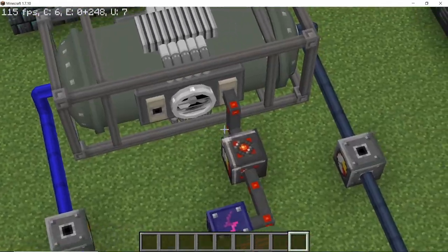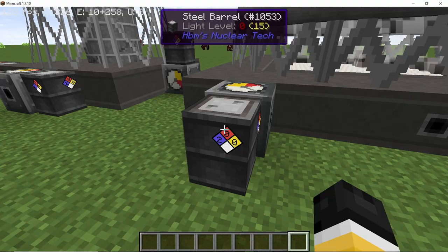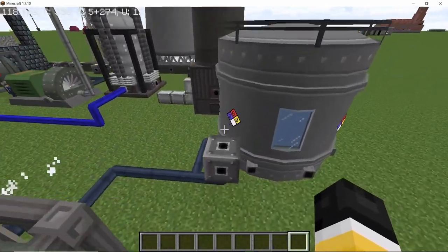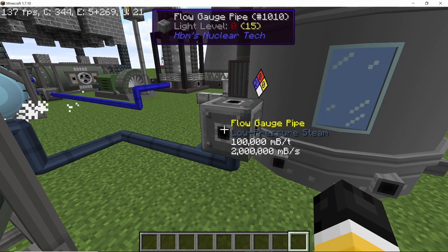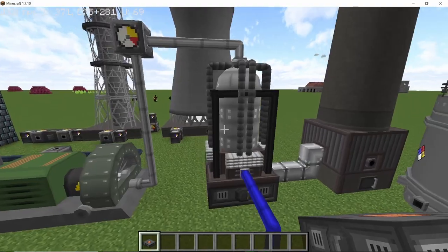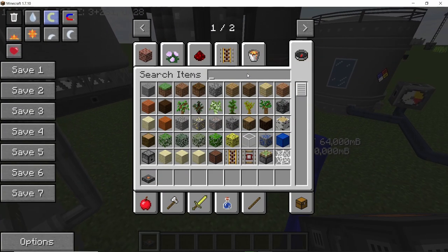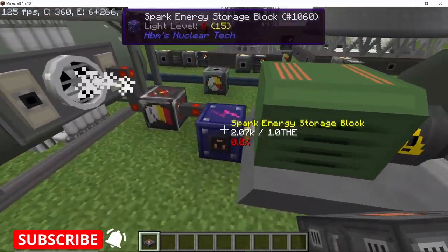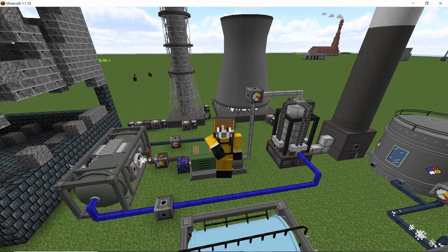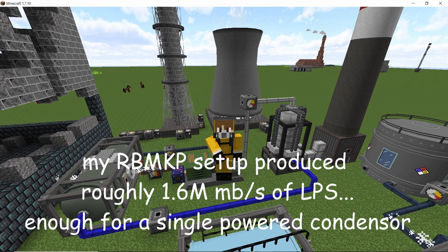Next we have the powered condenser. For reference, the processing rates are: normal condenser 2,000, auxiliary 20,000, and large cooling tower 200,000 millibuckets per second. The powered condenser can process low-pressure steam at a maximum rate of two million millibuckets per second (2 mega-millibuckets/s), consuming power to do so. This is perfect for compact setups only where you are producing a lot of power — hundreds of mega-HUs per second — because the internal buffer is 10 million HUs, so it takes time to charge. For big setups like the RBMKP producing hundreds of mega-HUs per second, the powered condenser can condense all of your steam.